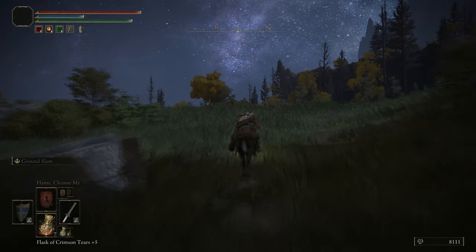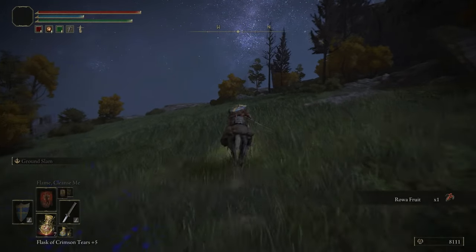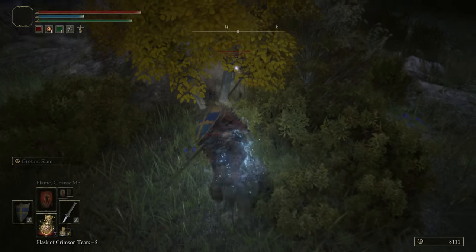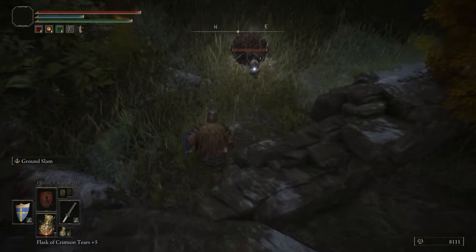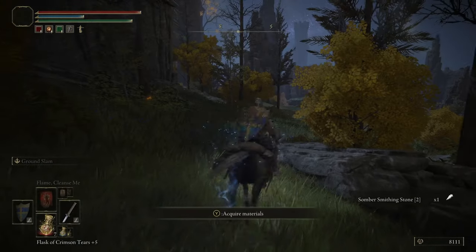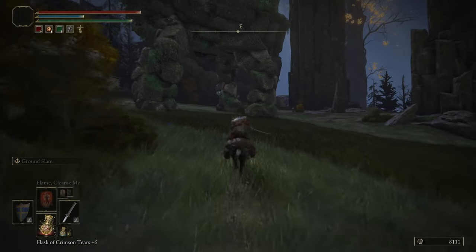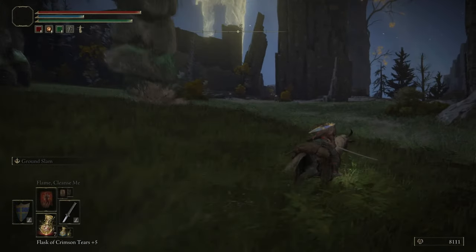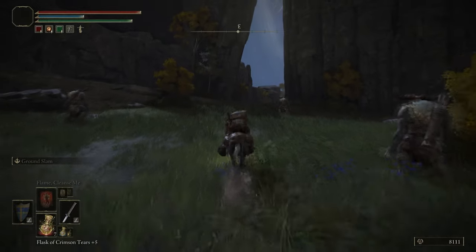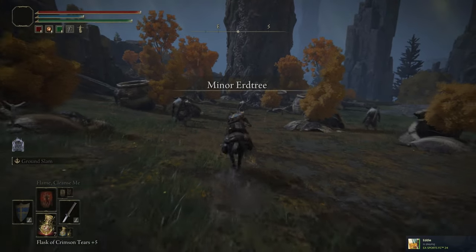Going up the hill past the Wandering Mausoleum there's a scarab. Just to quickly reiterate: Wandering Mausoleums with a bell can duplicate remembrances of Shardbearers; ones without a bell can't. Not all of them react to you hitting their legs — this one doesn't, so you have to use the spirit spring to jump on top of it, or use the gravestones. That's why you need the spirit spring or gravestones to get on top of it rather than hitting its legs like the others.